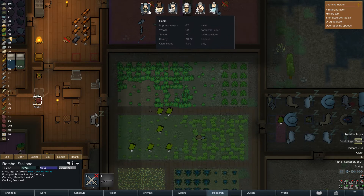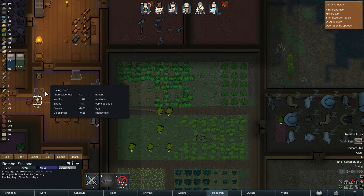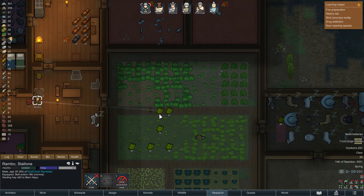Make sure you highlight your pawn, then right-click on the item you want him to go to or interact with. You'll have the option to do whatever you want — left-click on your mouse, and boom, you'll see the line that was showing him going to cook now goes all the way here, so that means it worked.